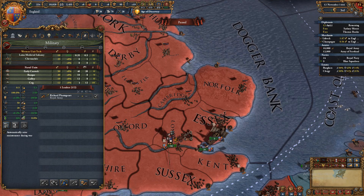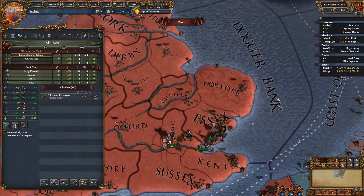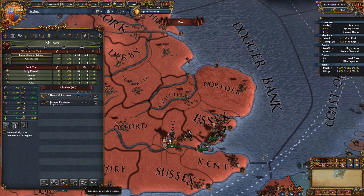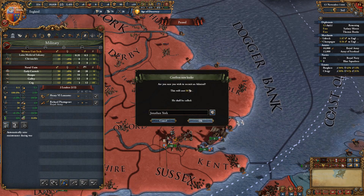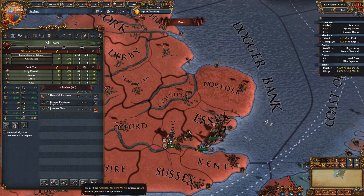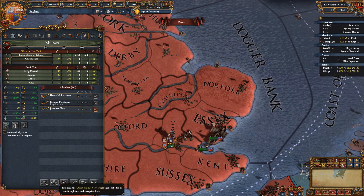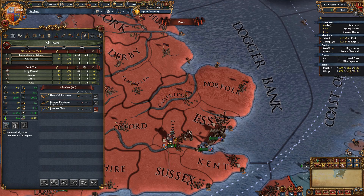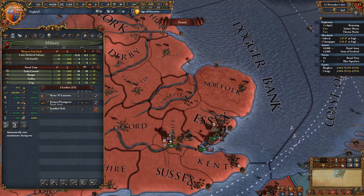You can see your naval units and how many you have. Your leaders are shown here — you always want to attack with a general, it's just silly not to. You can make your ruler or heir a general, or hire new generals. You can also get admirals, and with certain idea groups you can hire explorers and conquistadors.